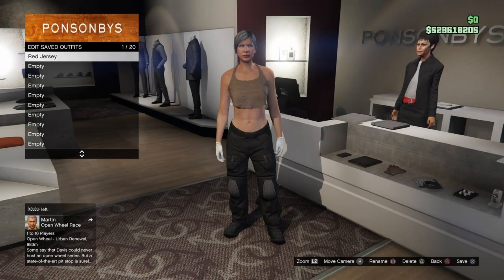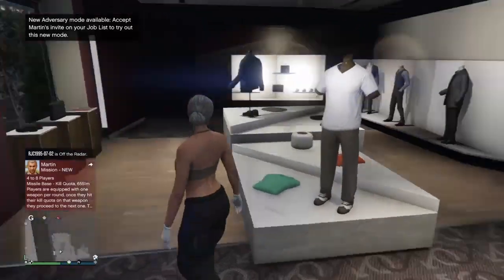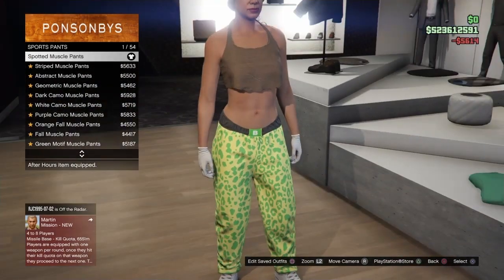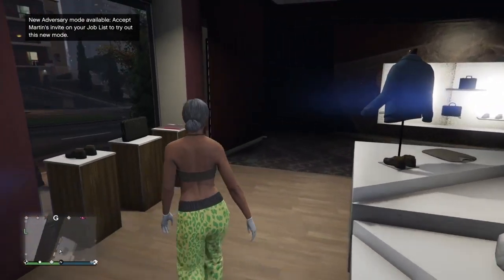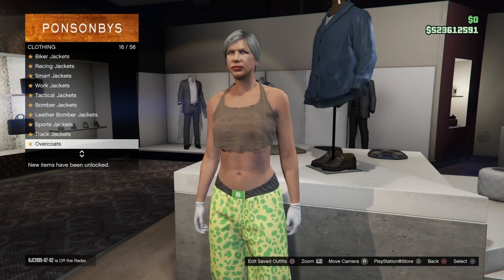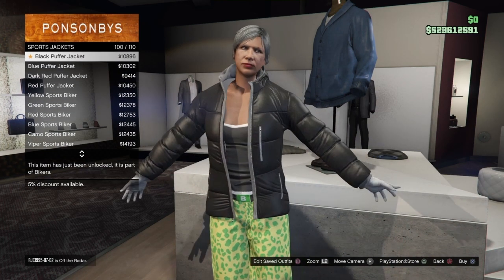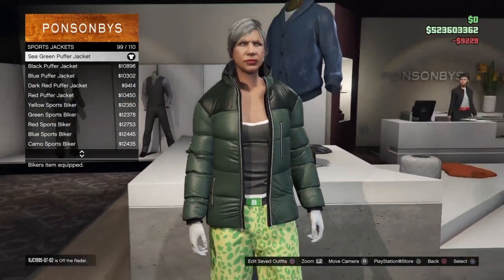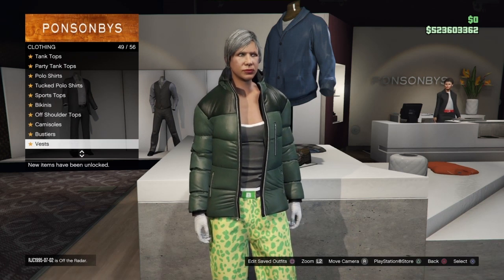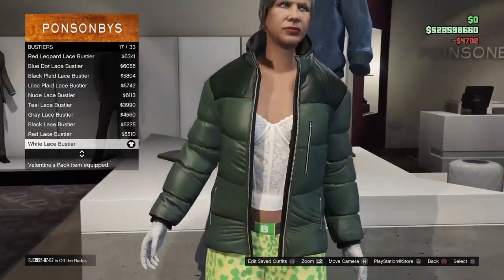Now go to the accessory section, select it, go down to the glove section, and go to number 43 — the white surgical gloves. Equip them. That's the first component outfit for the black joggers outfit done. For the second component, go to the pants section, go to Sports Pants, and look up the sport muscle pants — that should be number one. Then go to the top section and go down to Sport Jackets, scroll up to number 99 — the sea green puffer jacket — and purchase it. Then back out and go to the bustier section, number 17, which should be the white lace bustier. Purchase that.